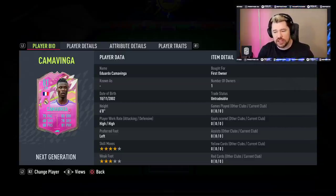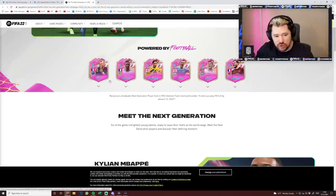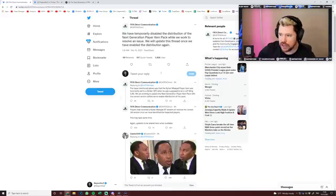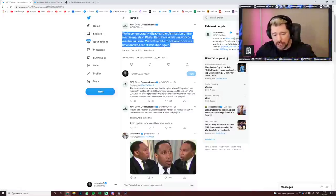The reason these cards have caused such drama is because Kylian Mbappe was advertised to be a left wing on the next generation card, but he was coming out of packs as a striker. As a result, EA tweeted: 'We have temporarily disabled the distribution of the next generation player item pack while we work to resolve an issue. We will update this thread once we've enabled distribution again.'